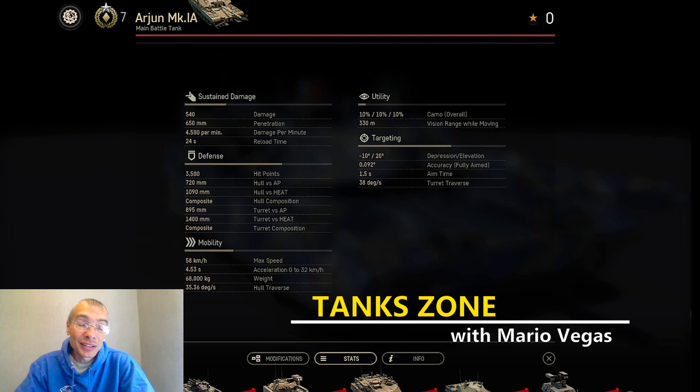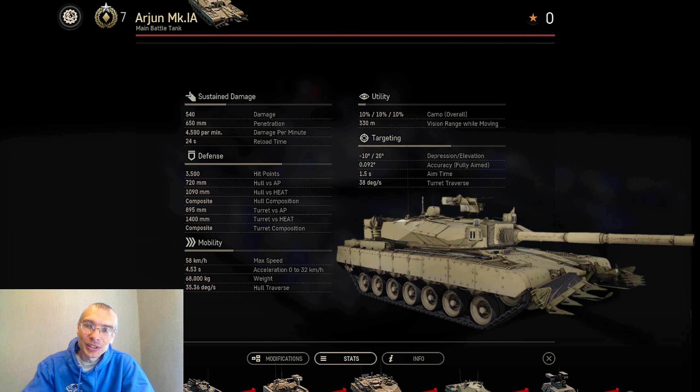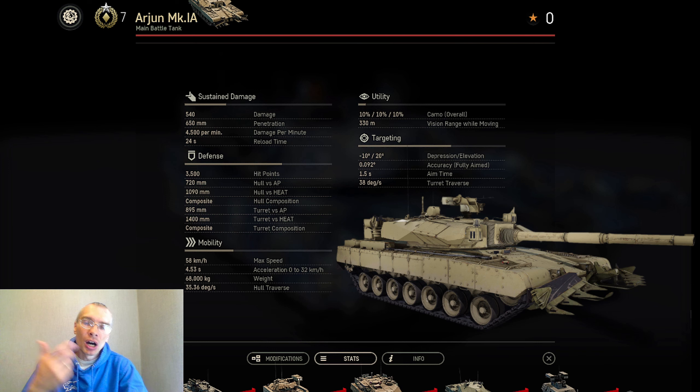Hi everyone, it's Mario Vegas and welcome back to the Tank Zone. Today let's talk about Arjun. It is a tier 7 premium main battle tank that can be obtained by completing an Indian contract. Let's start with the stats, ammunition, armor and other things, compare this vehicle to other tier 7 premium main battle tanks, and eventually make a conclusion on how good it is and whether it's worth all that effort to get this tank as fast as possible.